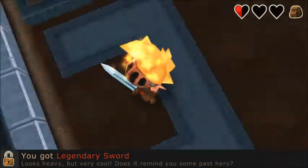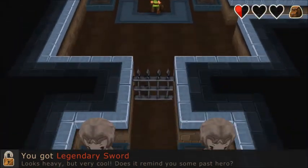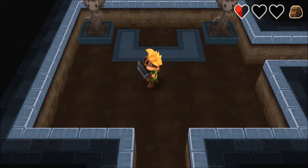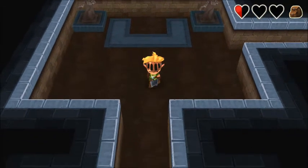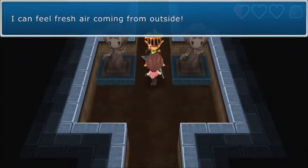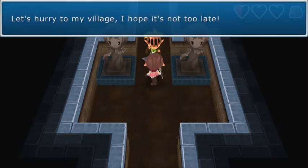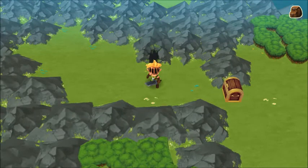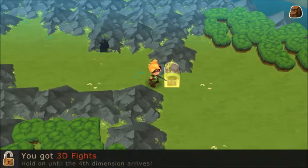You got legendary sword — looks heavy but very cool. Does it remind you of some past hero? I didn't even get a good look — oh yeah, Cloud sword! That's sick, except it's like stubby because everyone in this game is a little bit stubby — they're like chibi. I can feel fresh air coming from outside. I think we've reached the exit of the Noria Mines. Let's hurry to my village — I hope it's not too late. Now we're out on a different exit. You got 3D fights — hold on until the fourth dimension arrives. Oh shit, this is so cool.